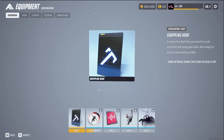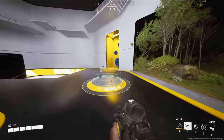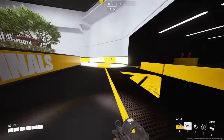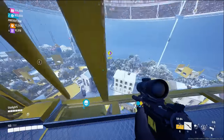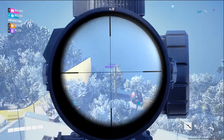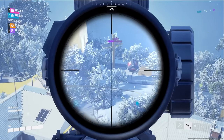The grappling hook does have some utility, and the ability to quickly dash using the grapple hop trick is nice, but it just isn't as beneficial as the other specializations. Honestly, if you're choosing the grappling hook, just switch to medium and use a jump pad — you'll have 100 more health points and you can use literal wall hacks on top of it.